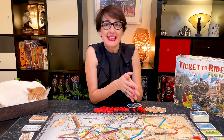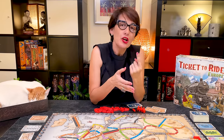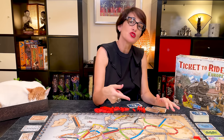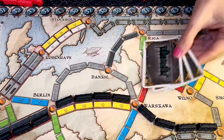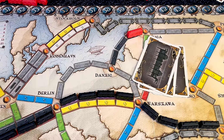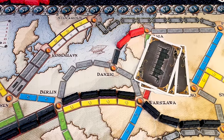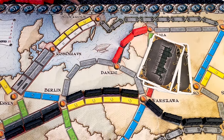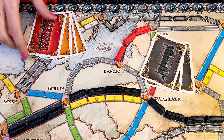Now let's look at the actions players can take in their turn. They can take 1 of 4 possible actions. The first one is they can claim a route between 2 cities. If you have the corresponding train cards in your hand, you can play them. Take the corresponding trains and place them on each space of the route you are claiming. Note that the grey routes can be claimed by any colour, as long as all the cards you give are of the same colour.